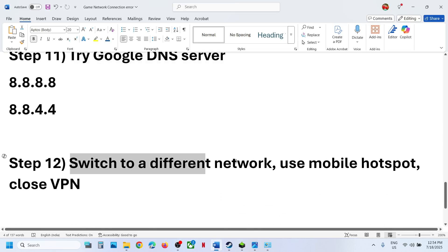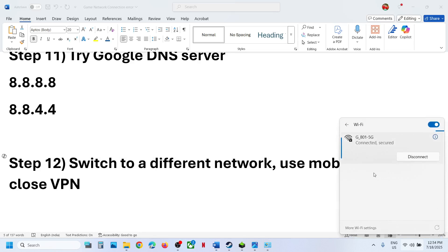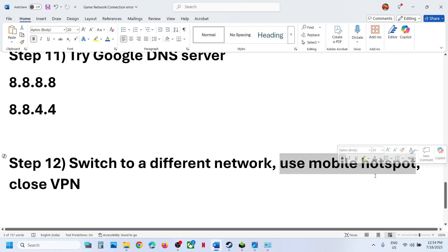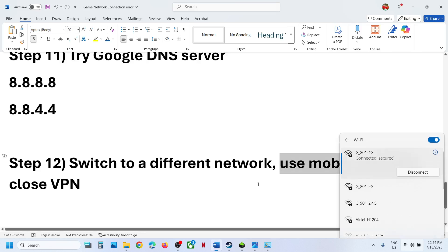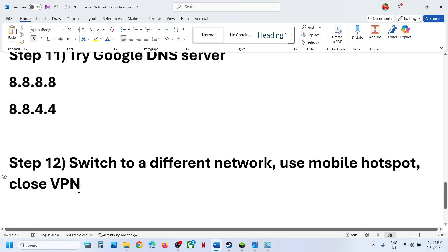The next step is to switch to a different network. If you have another network available, try switching to it. You can even use your cell phone hotspot — turn on mobile data on your phone, turn on the hotspot, then connect your computer to your phone's Wi-Fi network and check. Also, if you are using a VPN, try both on and off to see which works.